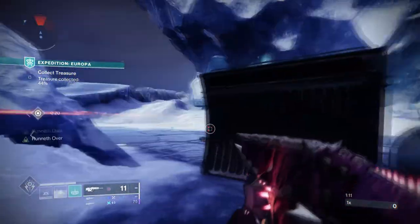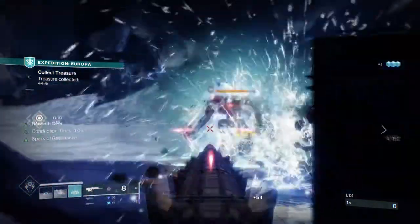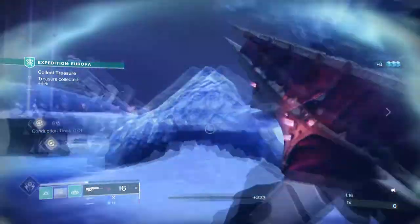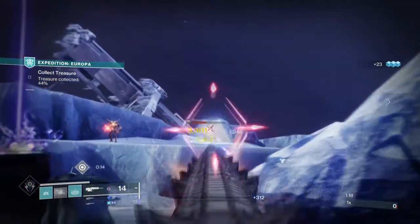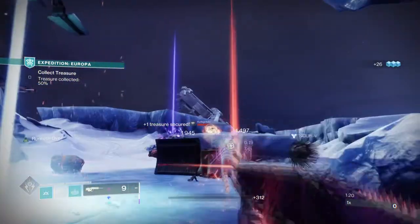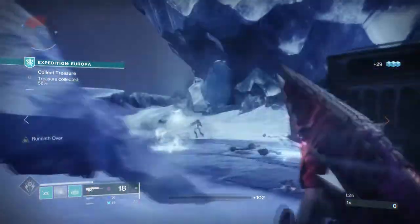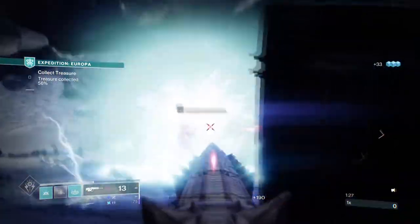Currently there is one weapon from the raid that many players are starting to pick up and use, and that is the Doom of Chelchis Void Scout Rifle. It is a precision frame scout rifle and not only is the weapon visually beautiful to look at, but it is one of the best Void Scout Rifles in game for end game content.